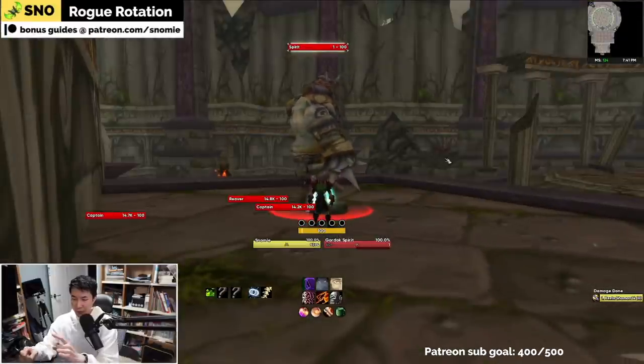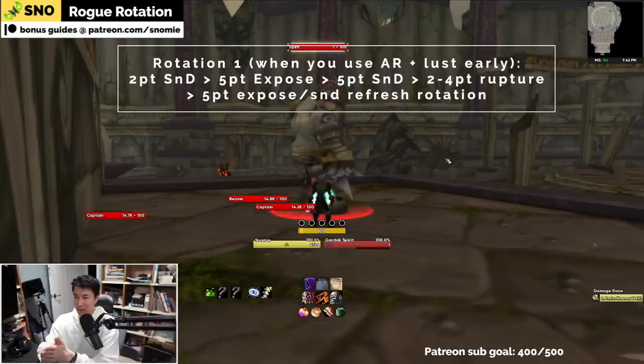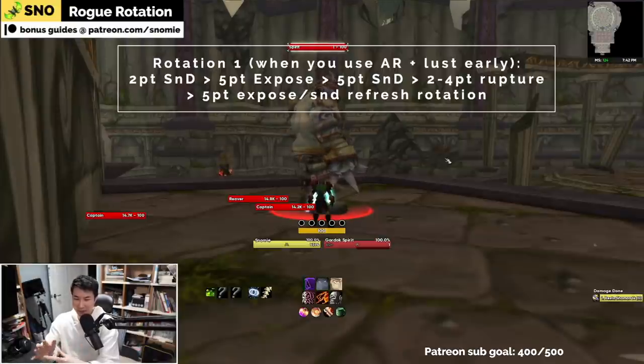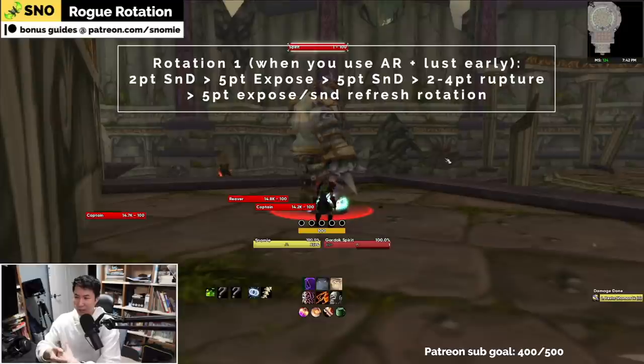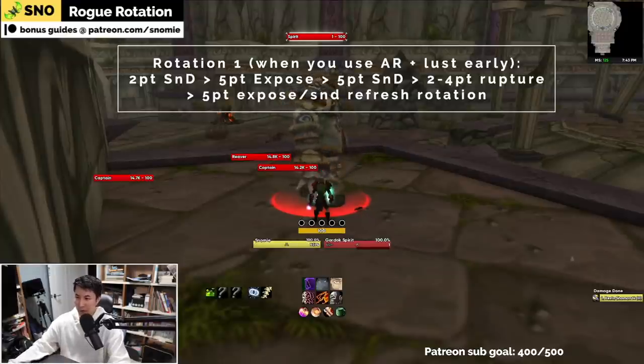The rotation I'm about to show you — two point slice and dice into five point expose into five point slice and dice into a mini rupture into the rest of your rotation — works really well if you're using Adrenaline Rush early on. If you're not, it can be a bit scuffed. But if you're using Adrenaline Rush really early on with your two minute cooldowns and your guild is lusting at that starting time zone, it works really well because it lets you get to that really nice five point slice and dice after the five point expose.